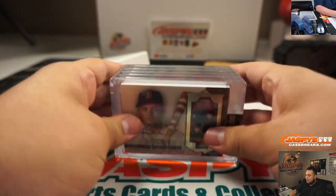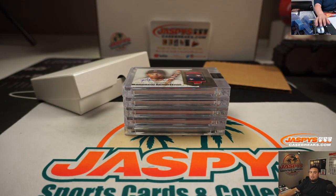So there you go — Rhys Hoskins, Kyle Schwarber, a beautiful Juan Soto, Buster Posey, and a Ben Benintendi 4 out of 10. All beautiful patches guys — this stuff is beautiful. No 1-of-1 tier, but a lot of nice low numbers out of 5. Appreciate it guys. JaspiesCaseBreaks.com.